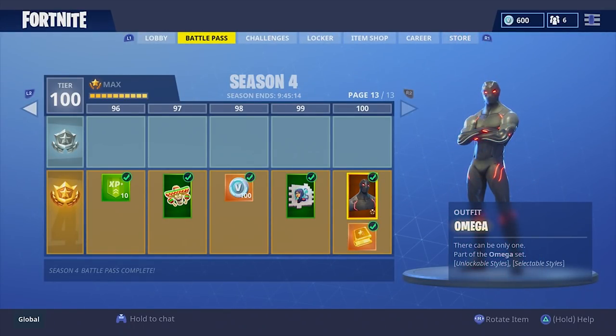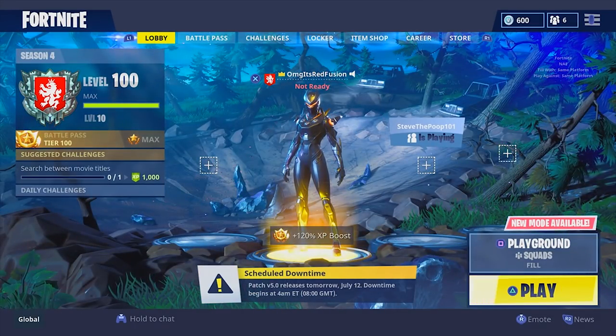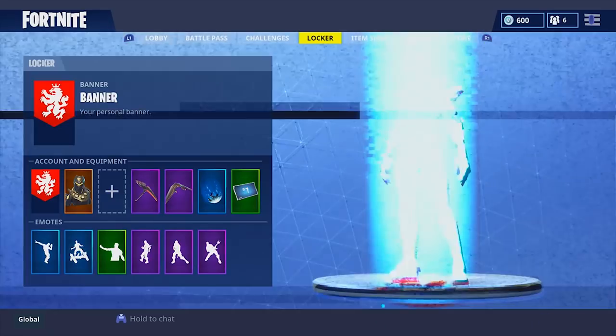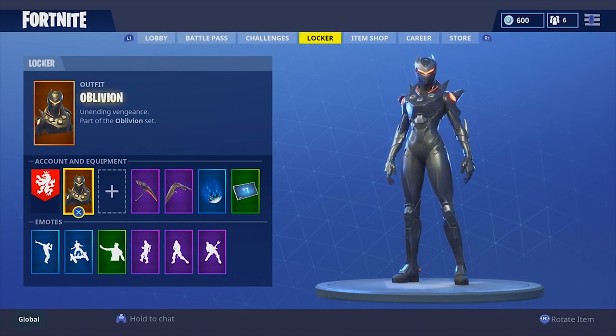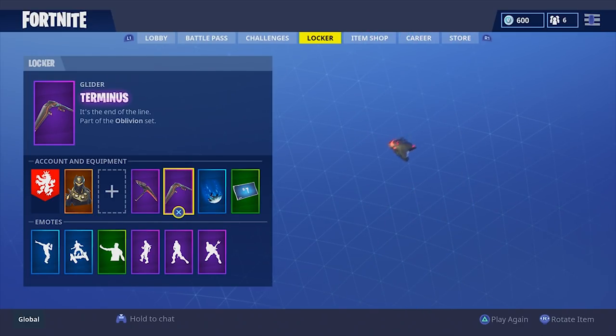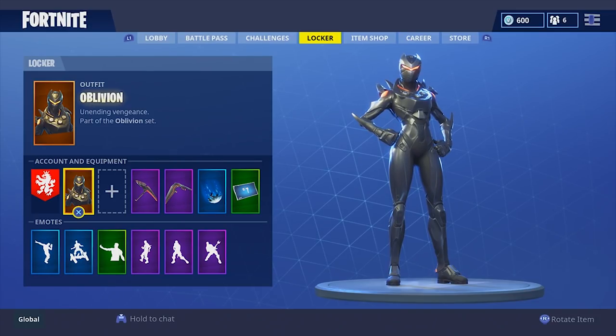Today is the last day of Season 4 in Fortnite guys. We are less than 10 hours away from Season 5 launching. Season 5 drops tomorrow at 4 a.m. Eastern Time. There will of course be downtime — there's gonna be so many different types of changes in this update, arguably probably the biggest update we've ever gotten in this game and I cannot wait. So I just thought, why not do an updated locker showcase? I did one during the beginning of Season 3, but we're at the end of Season 4 now, so let's get straight into it.